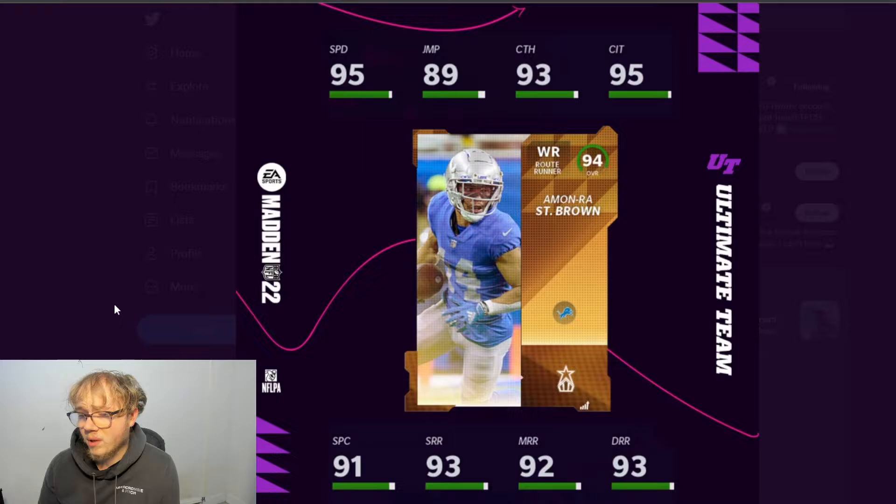Tank Brown for the Lions — he's a rookie receiver who actually had a pretty good year. His stats don't look bad at all: he's a route runner archetype with 95 speed, 93 short route run, 92 medium, 93 deep, 93 catch, 95 catch in traffic, and 91 spec catch. He looks pretty solid. If you have a Lions theme team, they already had some good receivers and now you've got another one.